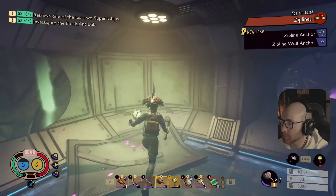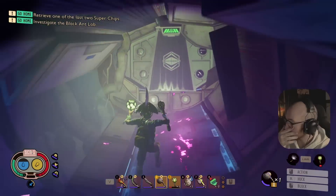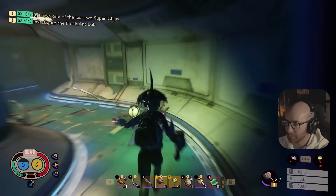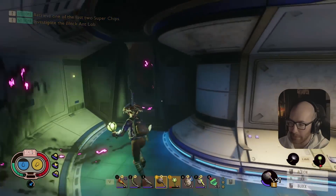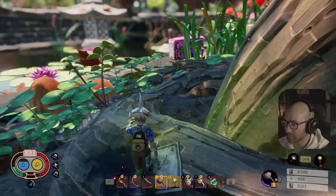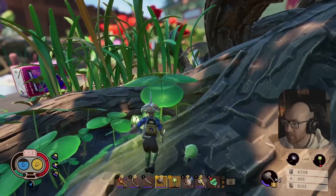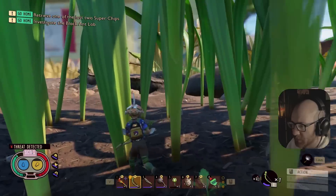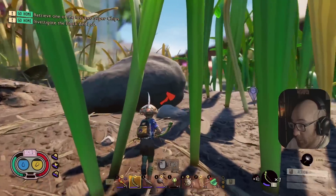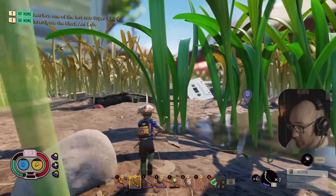Oh dude look at that - okay that'll actually be dope. We'll have some serious fast travel. Now that we got the hammer though, we can make it back to the picnic table, get up top, and actually make it at least to the entrance of the black ant lab. Here we go - shit, I pissed off a mosquito. I don't know what I did to piss it off, I was just moving, I was just minding my damn business.